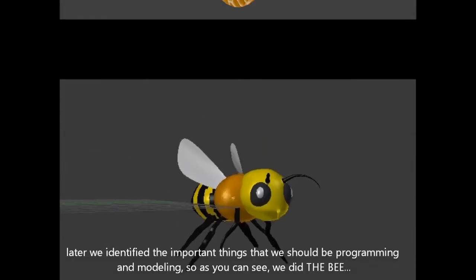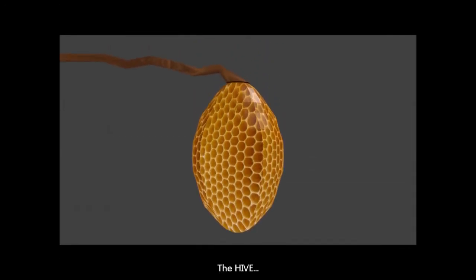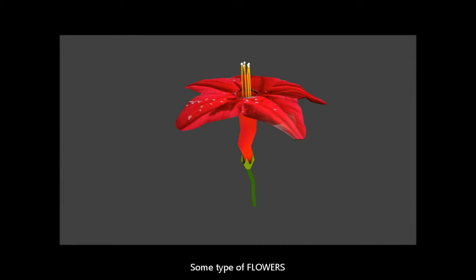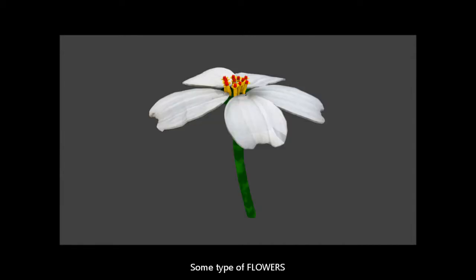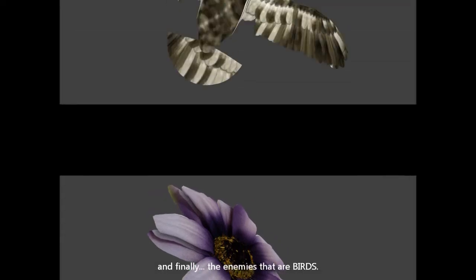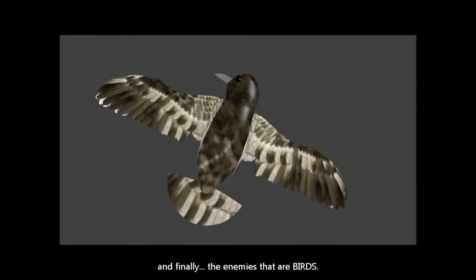So as you can see, we modeled the bee, the hive, some types of flowers, and finally the enemies, which are birds.